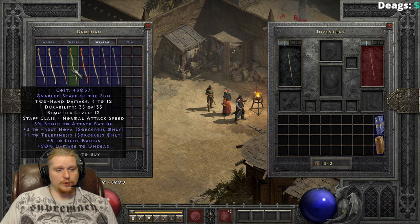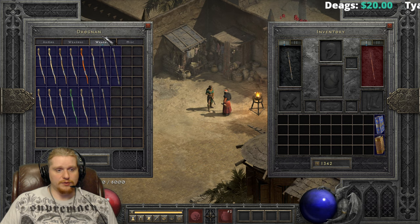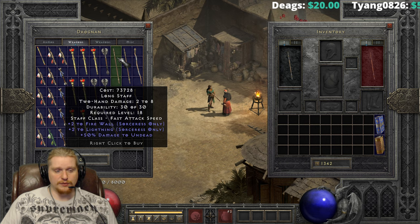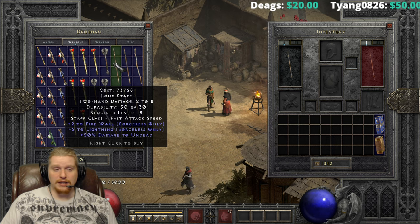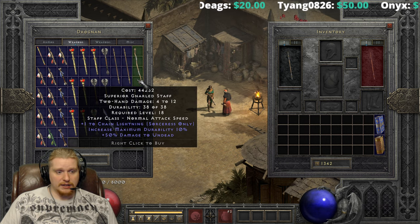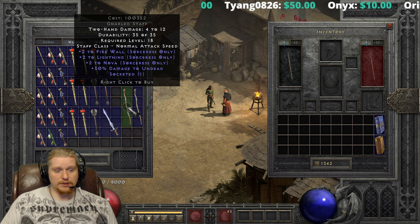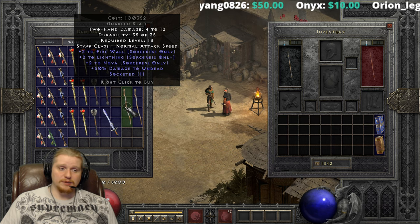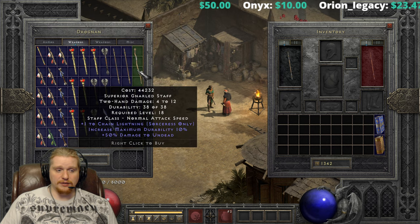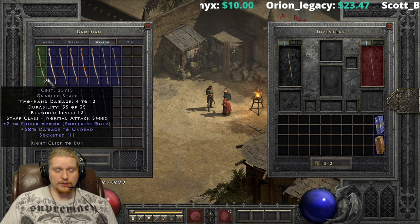As you can see, I've run back and forth several times looking for a perfect base. Although I have found several that could have worked — for instance, this one right here is plus two to firewall and plus two to lightning, which would make an interesting choice for a Leaf. We also have plus two to firewall, plus two to lightning, plus two to nova — unfortunately it's one socket, so that one is not going to be great. But you can see the near-infinite possibility here of finding an absolutely perfect plus three, plus three, plus three Leaf base.